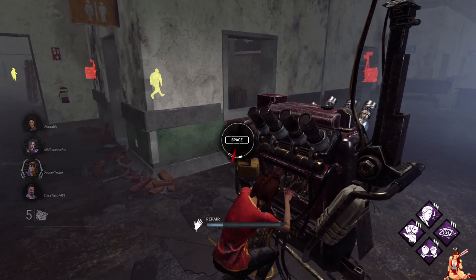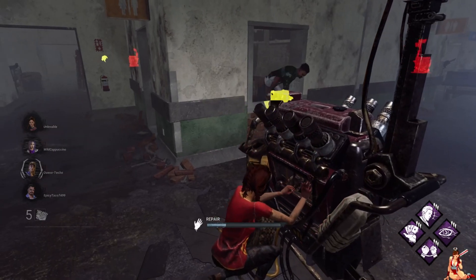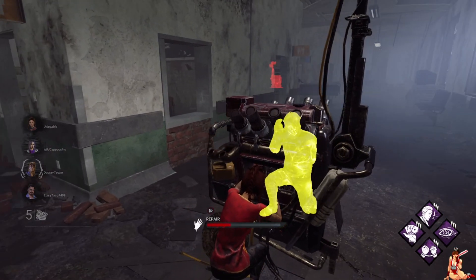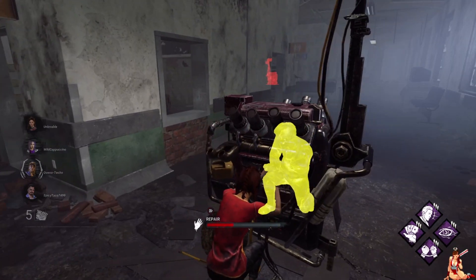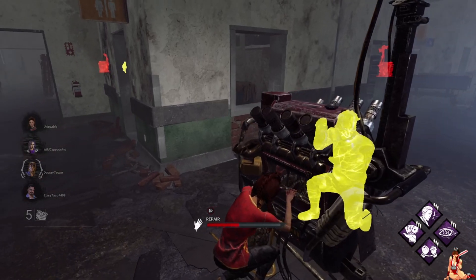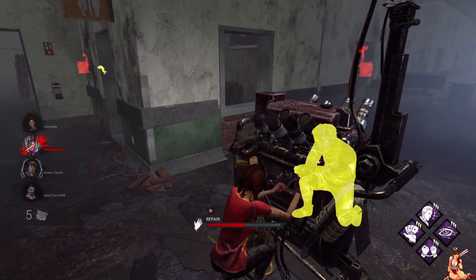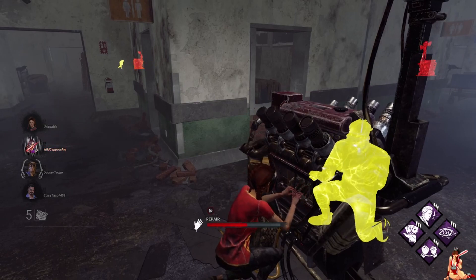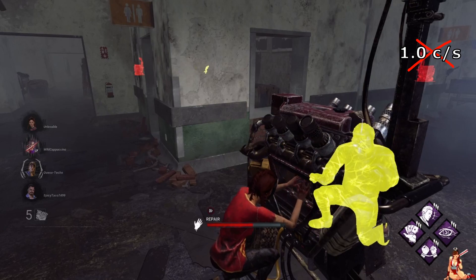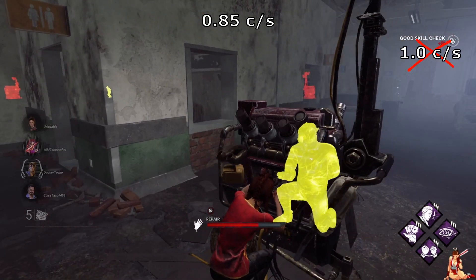There's just so many different things I would rather have. Even if I was running a build that wanted to focus on gens, I feel like there's still just other things I would rather use. So normally, we're gonna assume two people working on a generator. When two people are working on a generator, they have a penalty. Instead of one charge per second, they repair at 0.85 charges per second, each person.